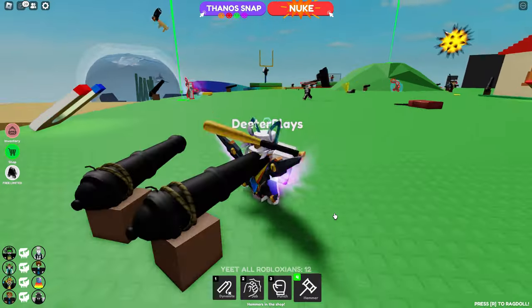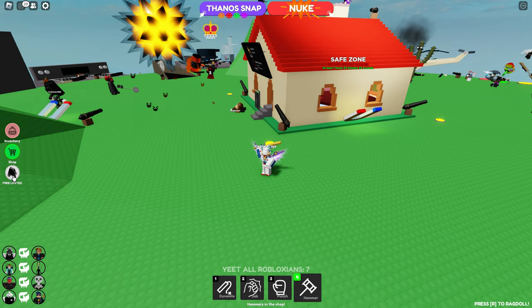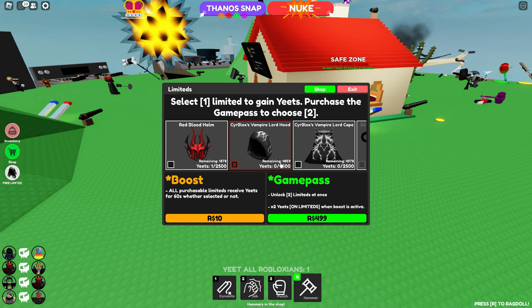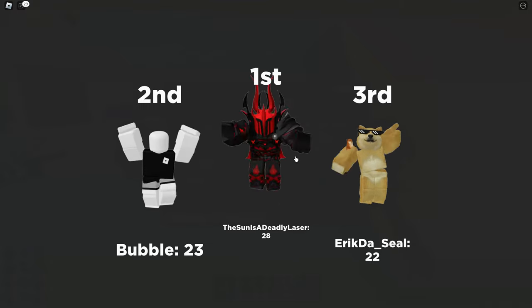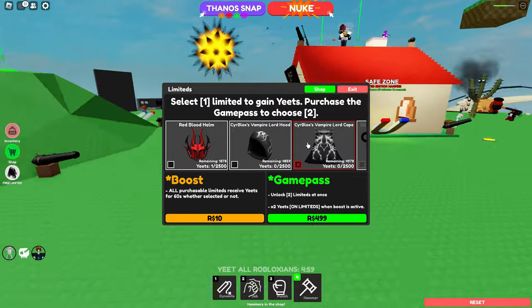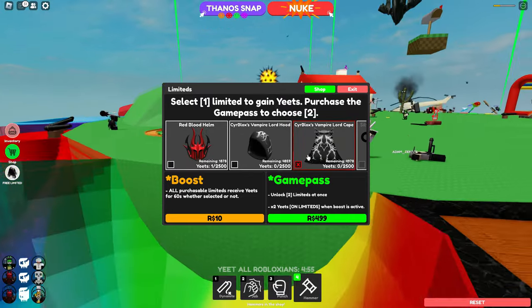The game is Ragdoll Rumble. In order to get these items, you have to get kills — you have to kill people and yeet them, apparently. You have to get 2,500 in order to claim the hood and also 2,500 to claim the cape, so maybe 5,000 total because I think you have to spend those wins to get them. It would be really cool if you get 2,500 and can just claim both, but I'm not sure if it actually works that way.